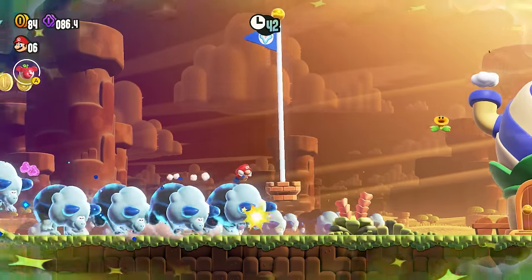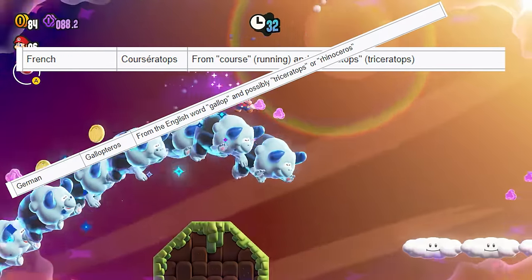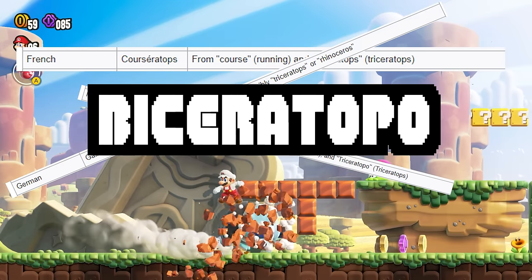Interestingly enough, Europe went all in on the Triceratops half of this enemy, with the French naming it Corseratops, the Germans calling it Galopteros, and the Italians pointing out both species with the name Biseratopo.